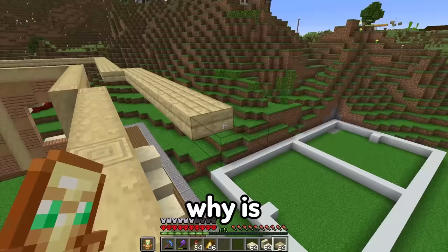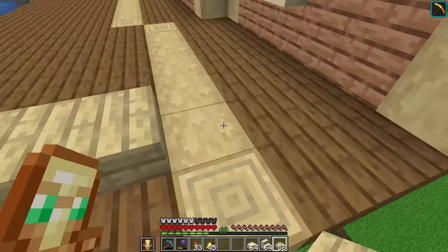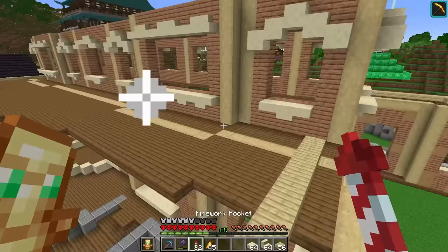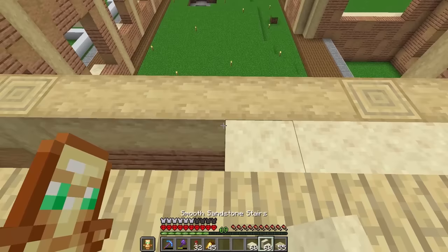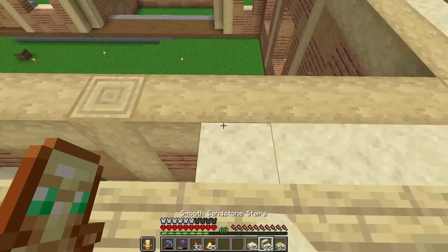And there we go. Oh my God, on the very last block I fell. And now for the sandstone, it goes stairs, slab, stairs, slab, stairs, slab all the way down. And I'm hoping it will be even right here. I barely do anything in life correctly. But so far so good — I'm actually doing something right for once, mom. She's going to be so proud of me. Building things right on Minecraft is such a huge accomplishment in life.